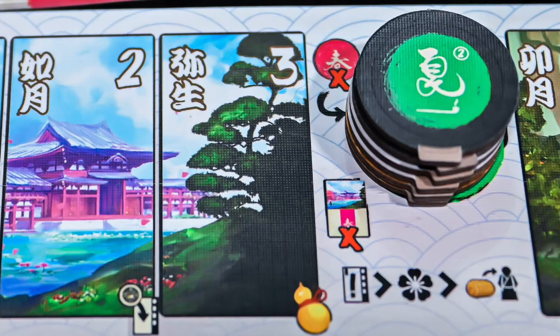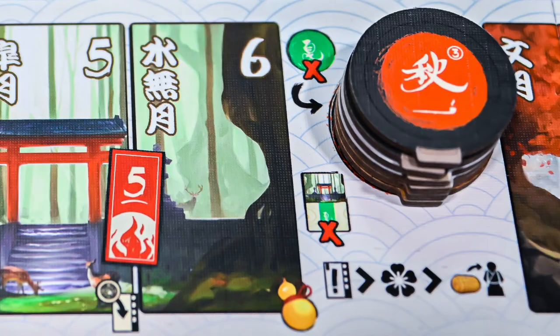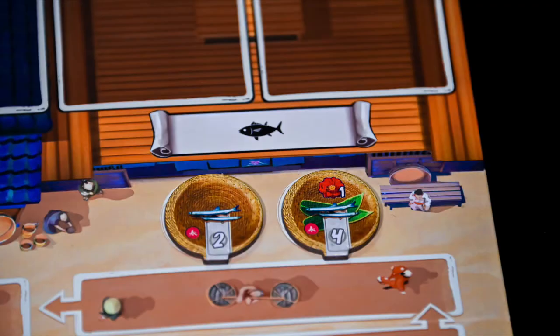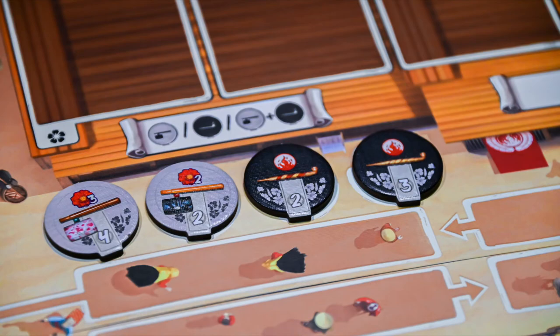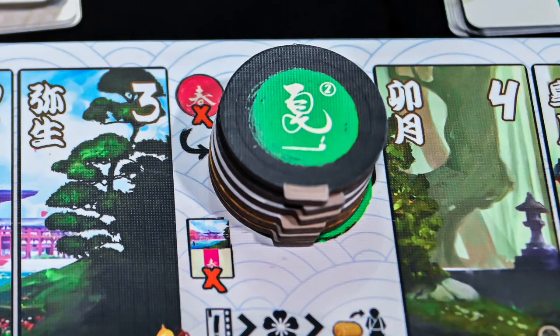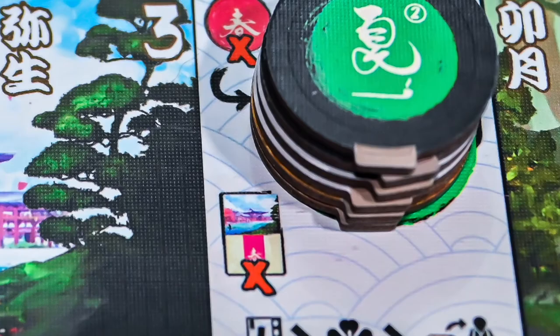The final end-of-round event is for months 3, 6, 9, and 12, identified by the gourd symbol. At the end of these rounds, you will remove all remaining fish, pipe, and tobacco tokens and replace them with the new season's tokens, as well as remove all unhired characters from the current season and return any coins placed on them back to the supply.